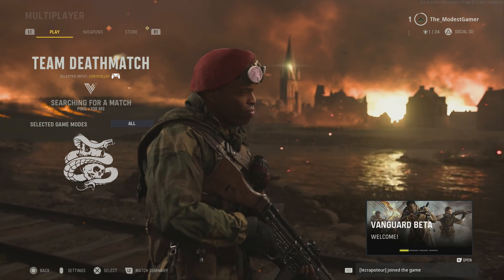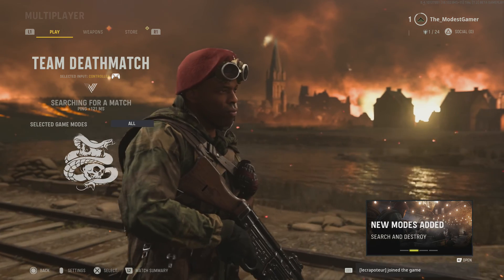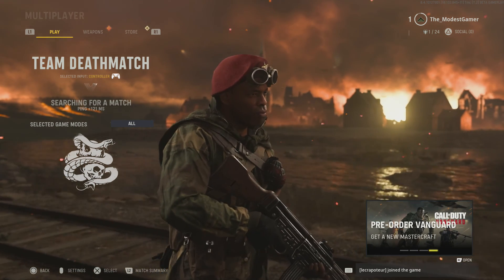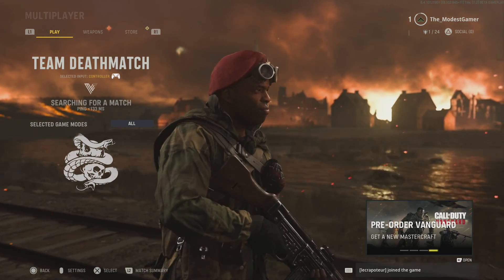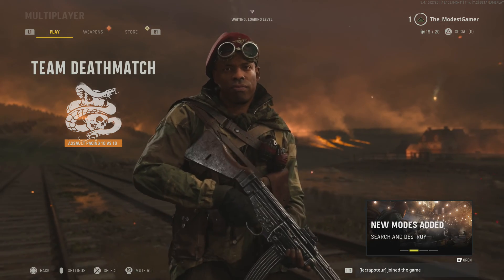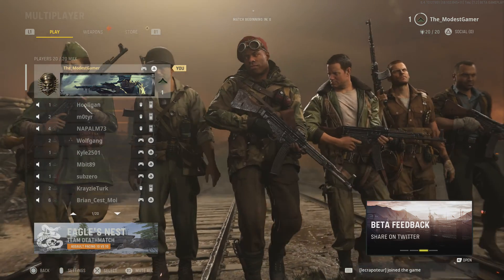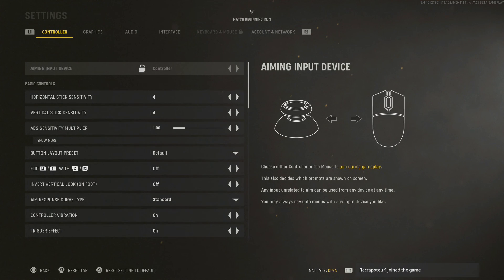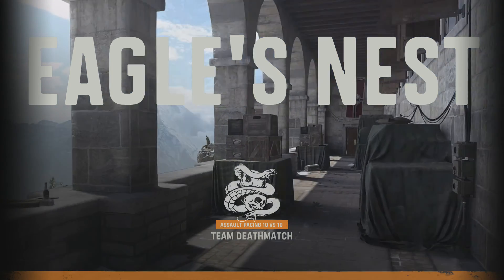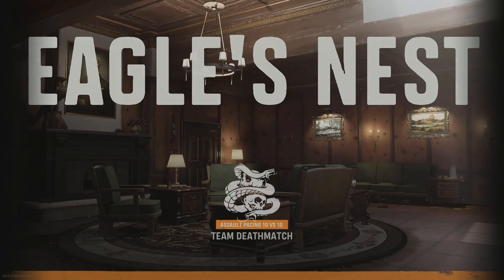It's a little tricky. The sensible thing would be to admire the maps by creating a custom game with nobody in it, but I want to play the game properly as well as admire the maps. Searching for a match — here we go. Something just came through my speaker — I think it's other players' voices. I don't want to hear other players' voices. I have to work out how to mute other players.